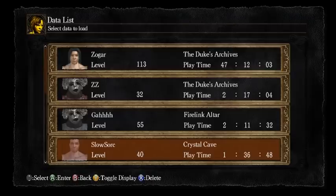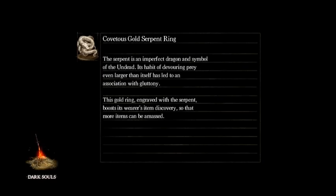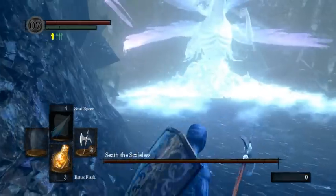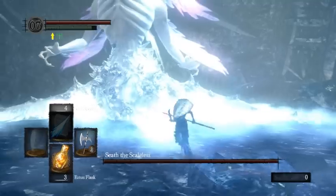What you should do is run in, smash the crystal, quit the game, and load back in. Make sure the moment you load back in that you go through the fog door immediately. If you don't, the clams will actually hit you. So: run into Seath, hit the crystal, quit out, and then just run back in.